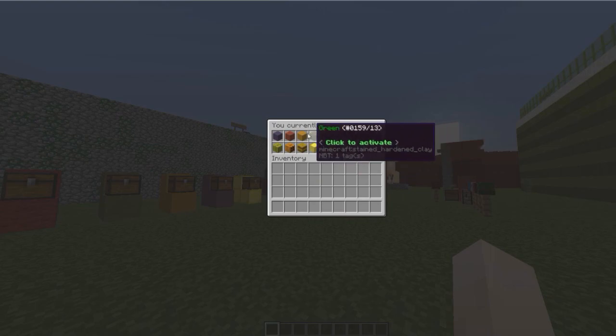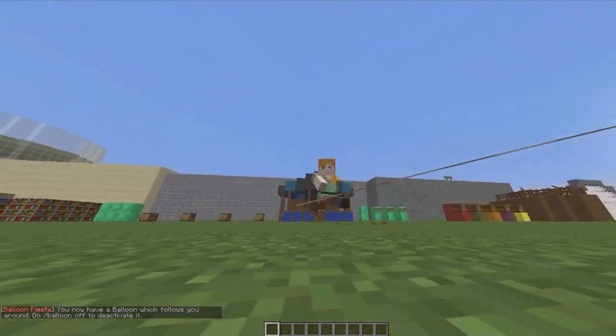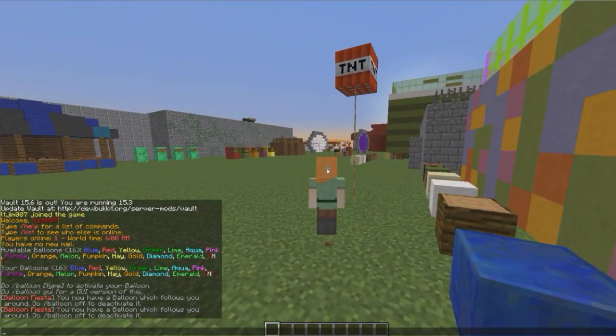The GUI is much easier because you can see what you get — you just click whichever one you want. Here's the TNT one, that one's pretty cool. You could troll people with it — maybe go up to their house and they see TNT come through the wall and not really know what it is.